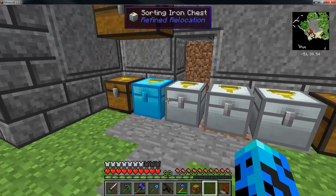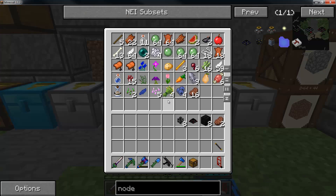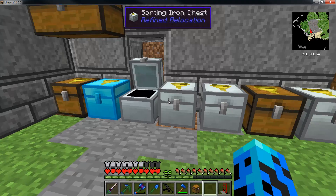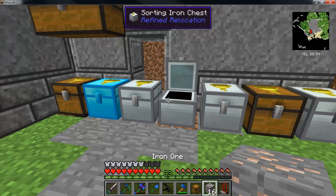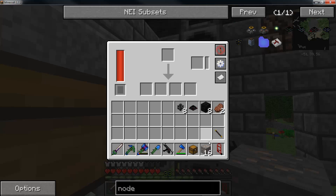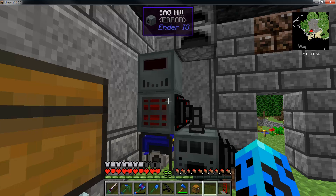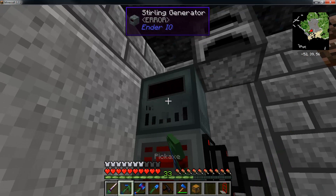Now this system should be ready to go. That's going to the junk chest because that's sorted for food as well. So if we open up the ore chest, we'll see what ores need to be processed. Stick this in here — and what I can actually do with one more retrieval node, I can actually do this.